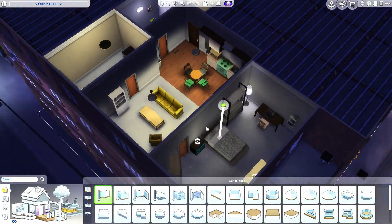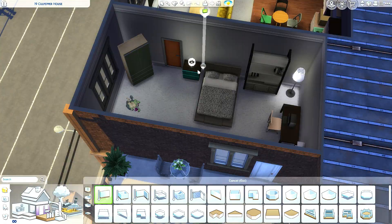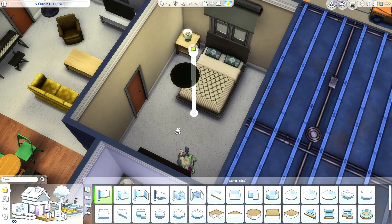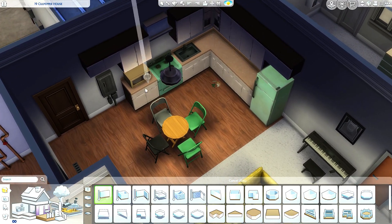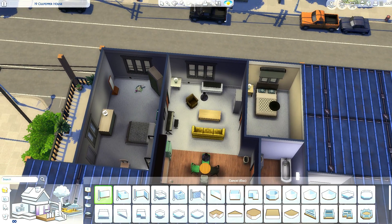We're gonna be renovating this apartment over here, the 19 Culpeper House. I've been thinking this through before starting recording. This room over here is big enough to do some kind of walk-in closet situation, and this bedroom over here I think is meant for a teenager maybe — we're gonna keep it that way. I know this kitchen seriously needs our help and this living room over here, well, it's absolutely horrifying.